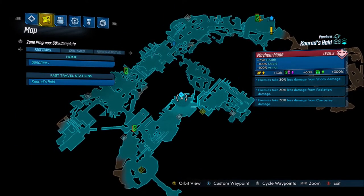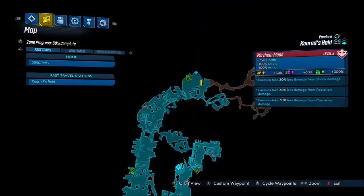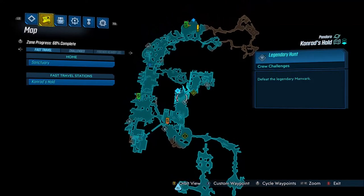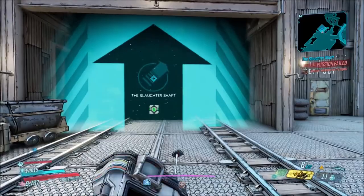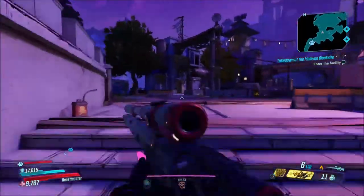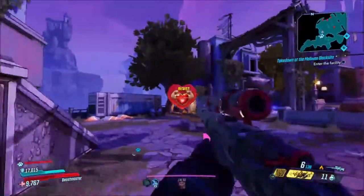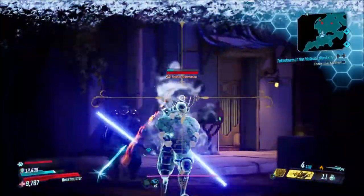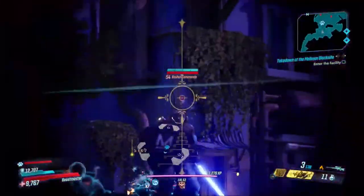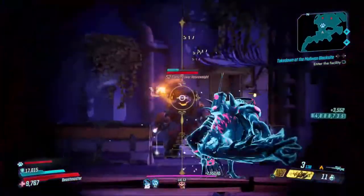Pretty easy. I'll show you a pretty easy place to do it. Just go to the Slaughter Shaft here in Conrad's Hold. You spawn right up here, what I'm showing you right now, and you're just going to follow the path through Conrad's Hold until you get to the Slaughter Shaft. Go in here, start — it's one of the little circles of slaughter. Just do that, and pretty much if you do like a round, I did like two runs of it and I got to level 53. I completed all of the challenges. So very easy way to level up and very easy way to get your hearts done. Go to the Slaughter Shaft.